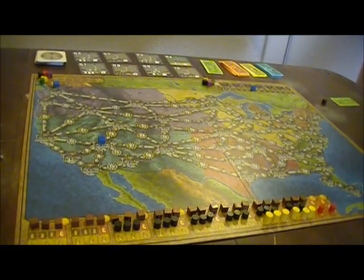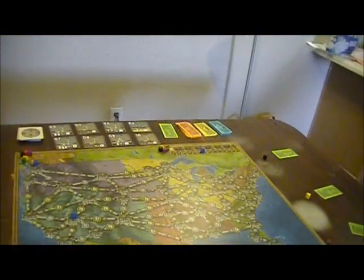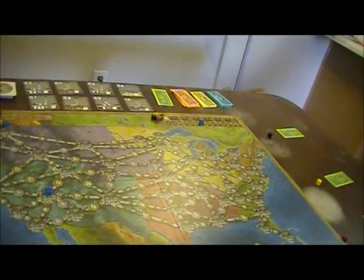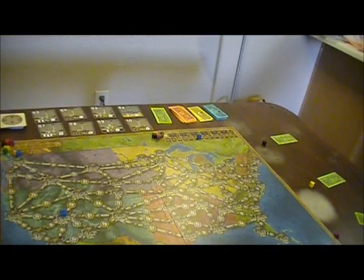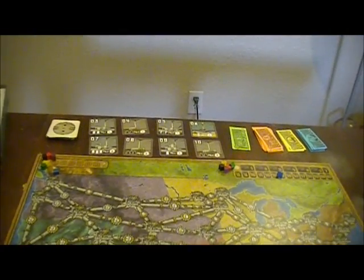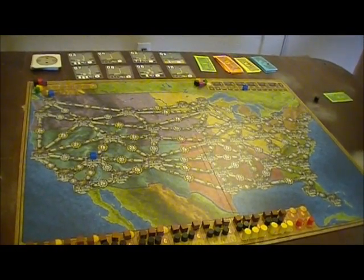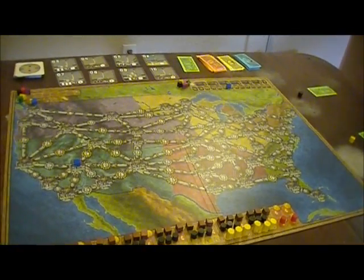Stage 3 doesn't happen until the Step 3 card — which is at the very bottom of the deck — is drawn. There are some mechanisms to make sure the cards are handled correctly as to when that's drawn. At this point it shifts to only six power plants and there's no futures market — just the actual market, so everybody can bid on any of those six. Cities can hold three houses; the third house costs 20. Again, you remove the smallest numbered power plant from the game and draw a replacement.